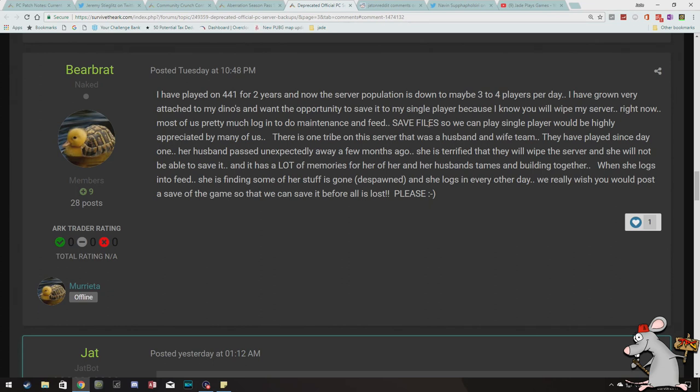Beer Brat posted this on Tuesday, saying: 'I've played on 4-4-1 for 2 years and our server population is down to maybe 3 or 4 players per day. I've grown very attached to my dinos and want the opportunity to save it to my single player because I know you will wipe my server. Right now most of us pretty much log in to do maintenance and feed. There's a husband and wife team that's played since day one — the husband passed away unexpectedly a few months ago and she's terrified they'll wipe the server. She logs in every other day and some of her stuff is despawning. Please post a save of the game so we can save it all before all is lost.'